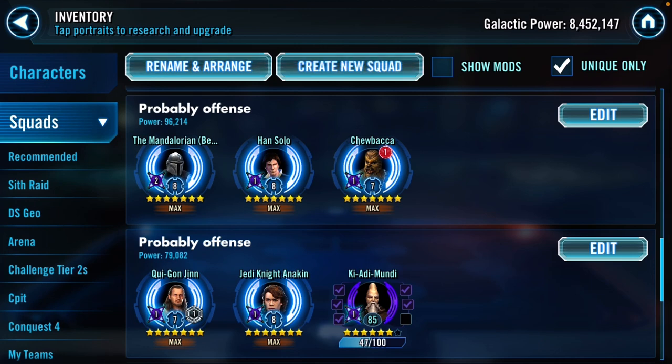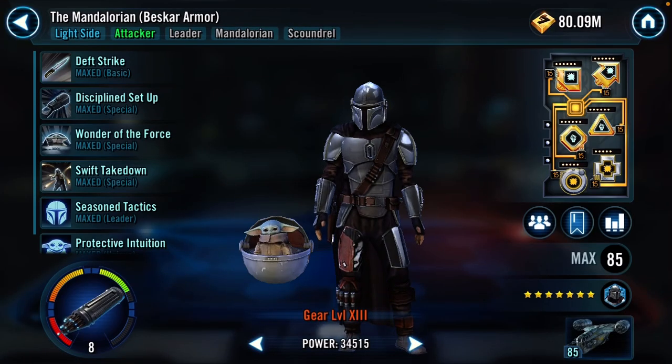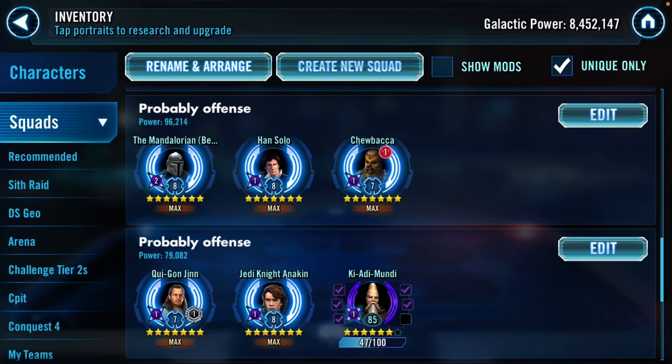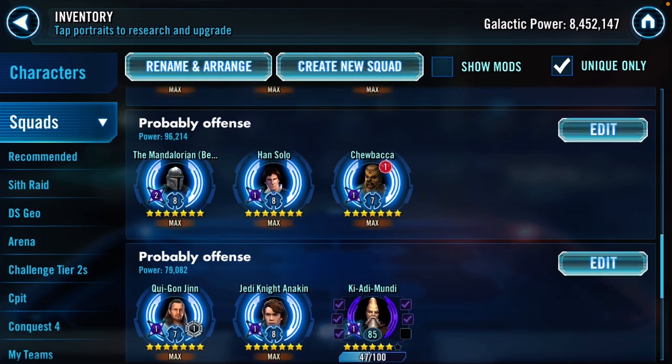Beskar Han and Chewy could go on defense as well - it's certainly annoying on defense. The leadership adds a little health, protection, and offense, but it's the two percent turn meter that I'm hoping for. When they hit one, two, three, four times they're getting eight percent turn meter each for Han and Chewy. I'm probably going to keep them on offense though - having Han and Chewy hitting first at the beginning of battle is just too valuable to leave on defense.